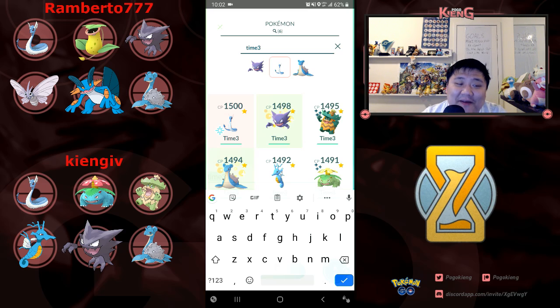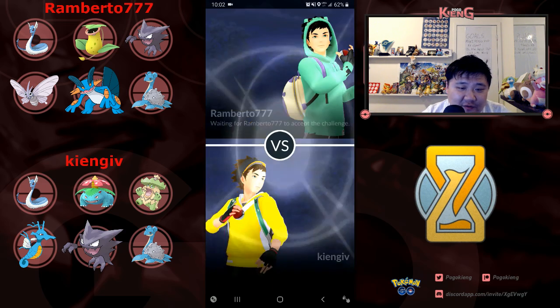Definitely a mistake pairing up those two grasses — I really should have used Sceptile. My second team has Kingdra, Haunter, and Lapras. So my team is very weak to Venomoth. Three of my Pokemon get absolutely walled by Venomoth, so it's not going to be a very good situation for me.